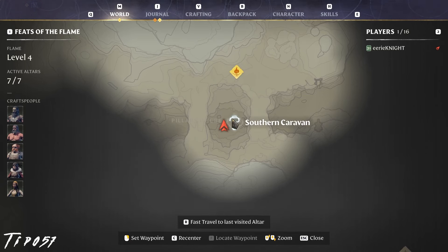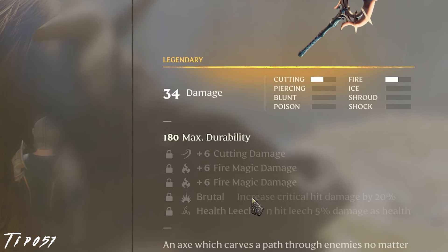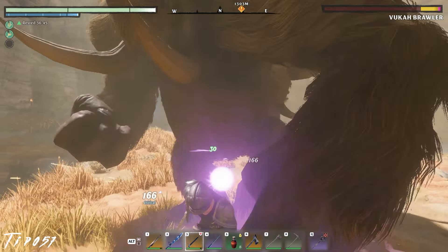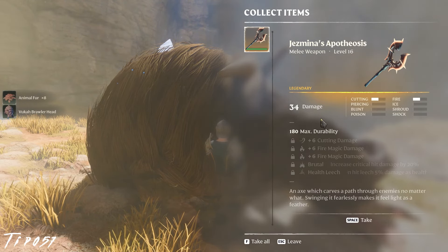In the Nomad Highlands, Jasmina's Apotheosis — a great axe that does fire damage and has health leech — can be found in the Pillars of Creation at a Southern Caravan location. Kill the Vukka Brawler and upon looting his corpse, grab the axe.